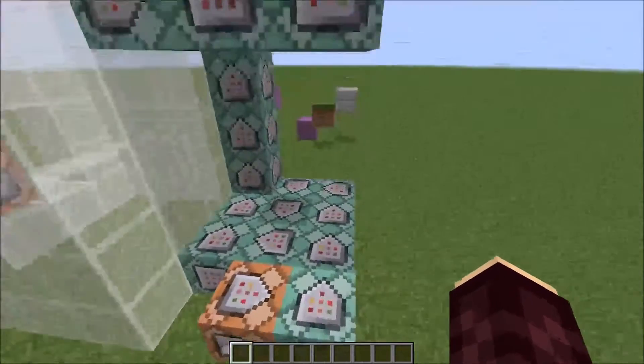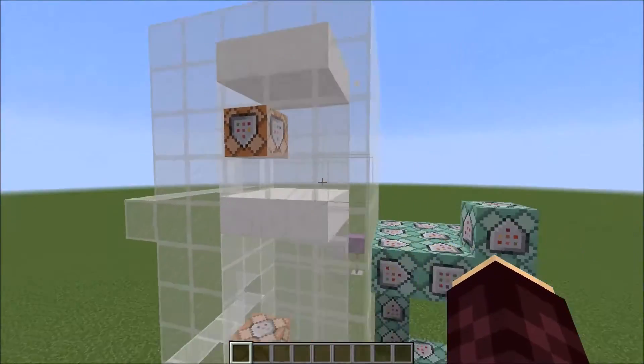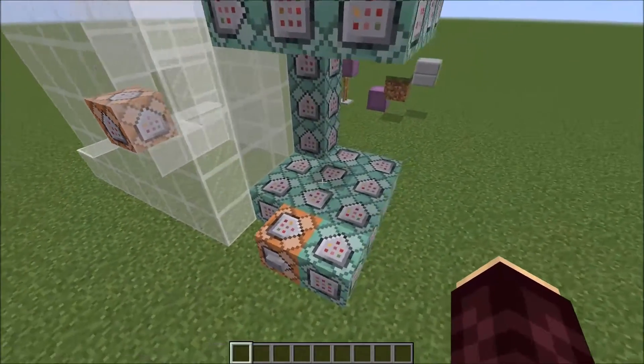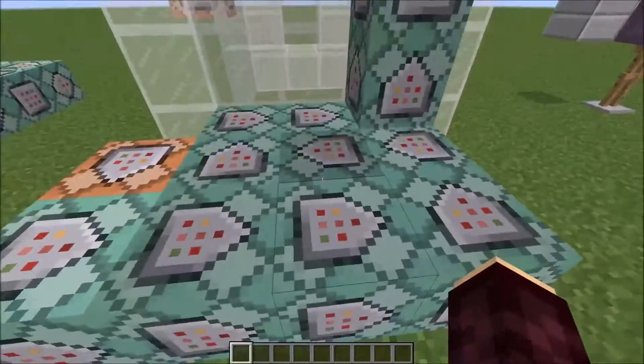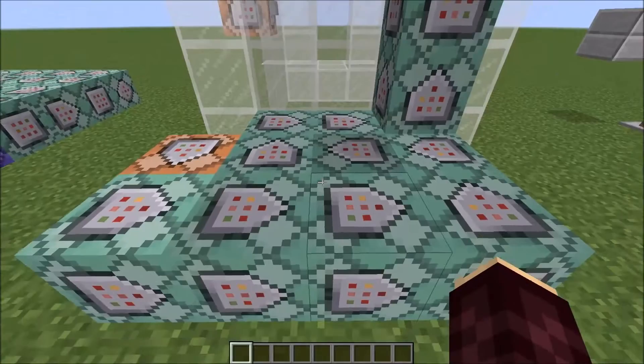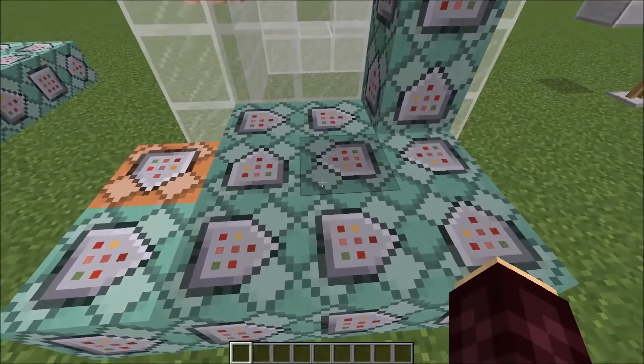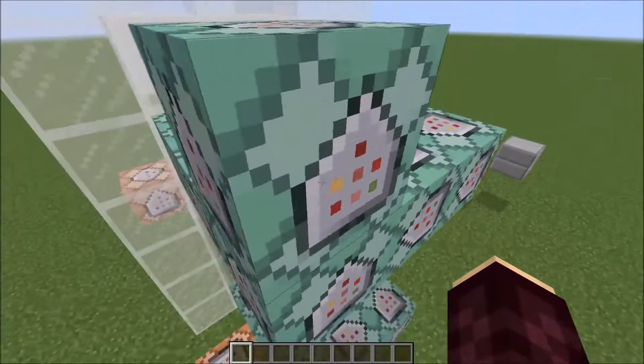These command blocks reset the elevator. They kill all the armor stands and shulkers inside the elevator, and then spawn in new ones. Each of these command blocks in the square here summon an invisible, silent shulker with no AI, riding an invisible, no-gravity marker armor stand at their corresponding position inside the elevator.